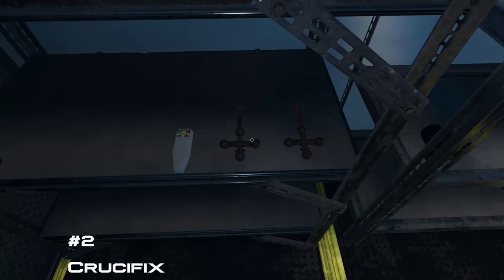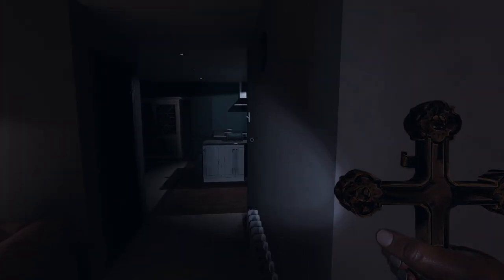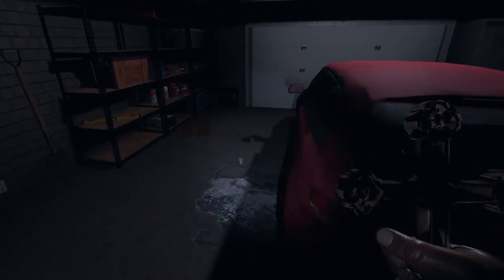Number 2: the crucifix. This item is a literal lifesaver and should always be in your truck. For those who don't know fully how these work, let me explain. When you drop a crucifix on the ground, it will create a 3 meter radius around it. If a ghost is in that radius and tries to start a hunt, it will prevent the hunt from starting.